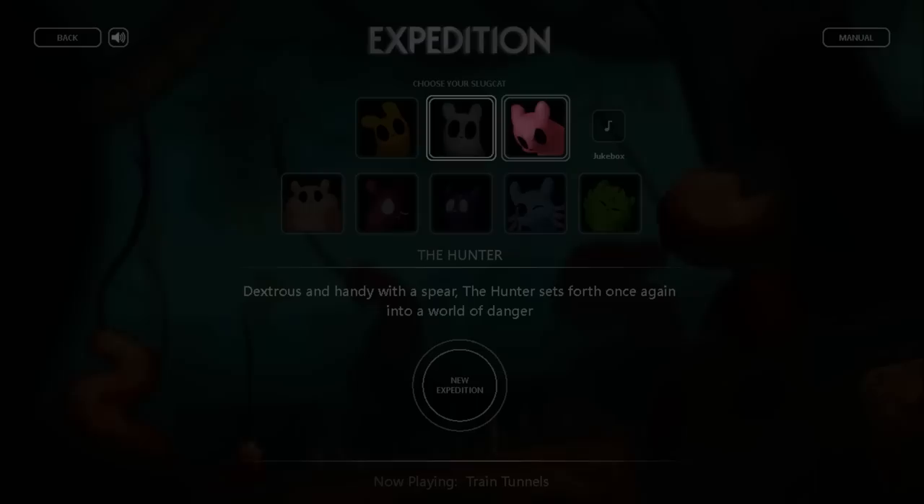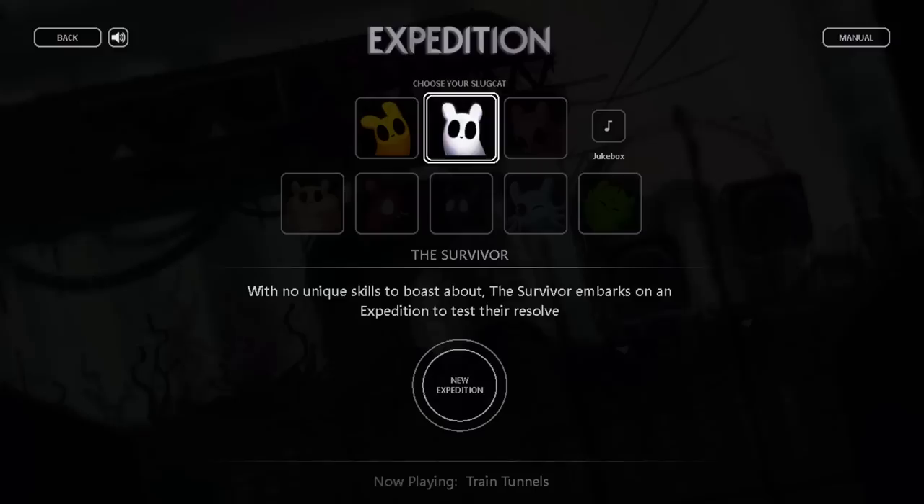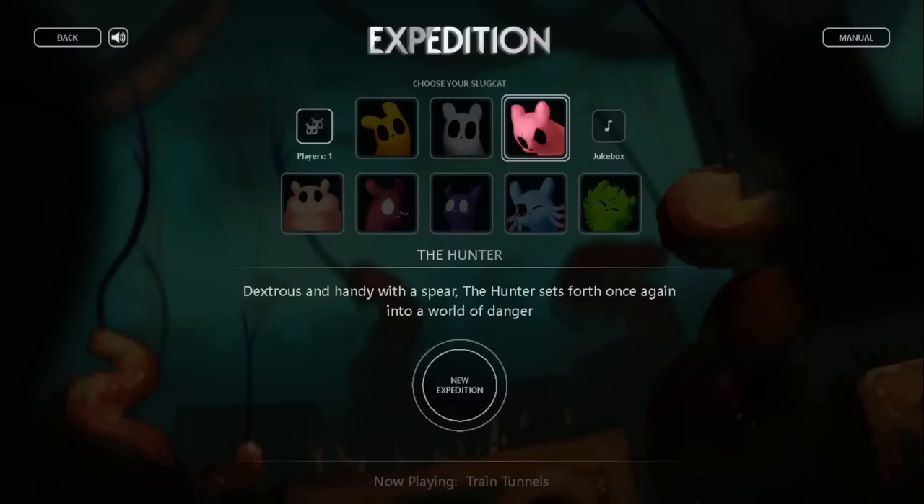Expedition Mode is one of the mods available in the Remix menu, and with it you're able to play a special game mode with miniature campaigns to complete. To access it, you'll need to enable it here. Much like the Arena Challenges, you'll only have access to Monk and Survivor at first, and you'll need to beat each Slug Cat's campaign to unlock them here, except for Hunter, which is unlocked by beating Monk or Survivor. Note that while Expedition Mode does require the Downpour DLC, you can play it without the more Slug Cats mod enabled if you'd like to, and the more Slug Cats content will be gone.